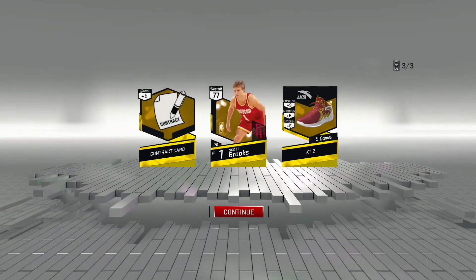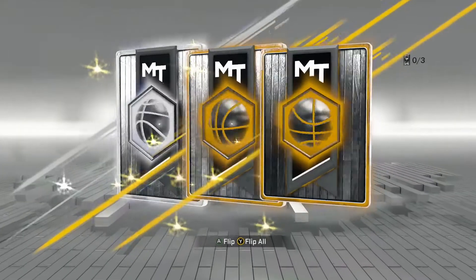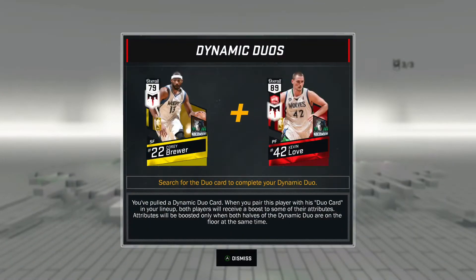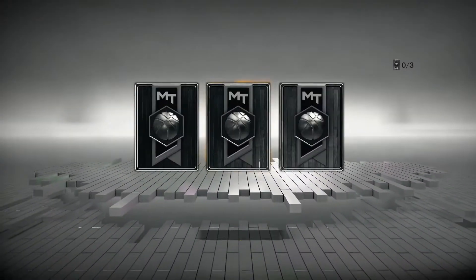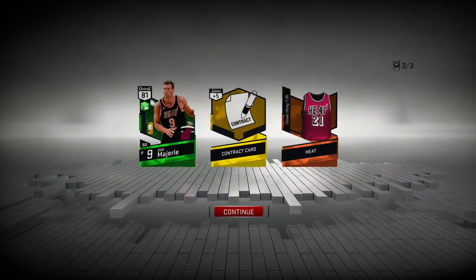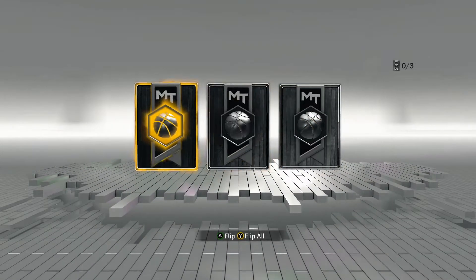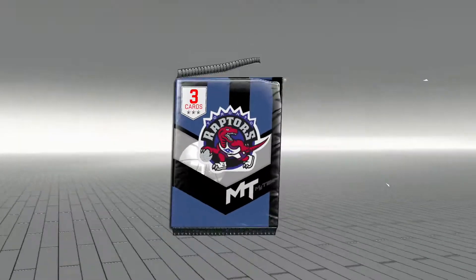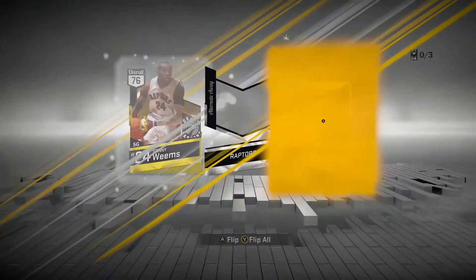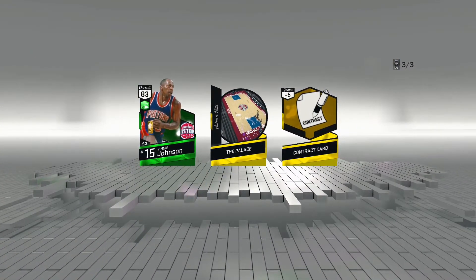We'll probably have maybe over 100k to build a new team. All golds here - we got Scott Brooks, that's the Thunder coach or ex-Thunder coach. We got Corey Brewer. Opening the 06 Heat pack - can we get a LeBron emerald? We got a 95 Magic card. JJ Reddick flashback - hoping we get something really good from the all-star pack. Sonny Weems - another emerald, Vinny Johnson. That's the highest overall pull we've gotten so far, 83.